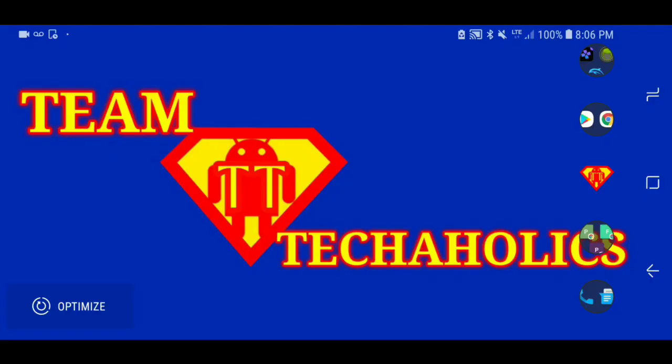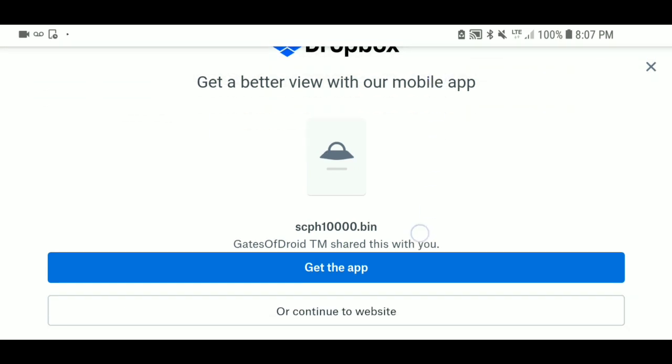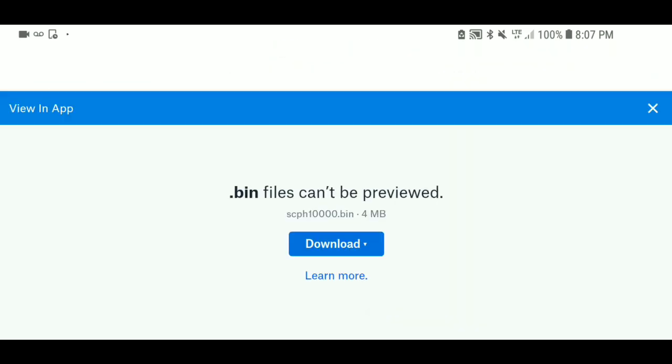This was a very requested video. I'm going to show y'all how to download it, how to use it, and if you want to put it on an SD card like I did, I'll show y'all how to do that as well. First, you want to go to the link in the description and download the BIOS. When you press the link, it should pop up with a website — just scroll down to where it says 'Continue to your website.'